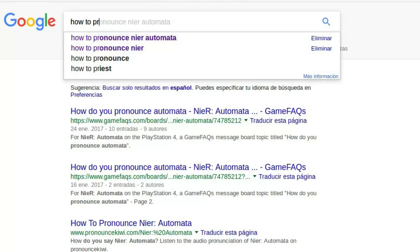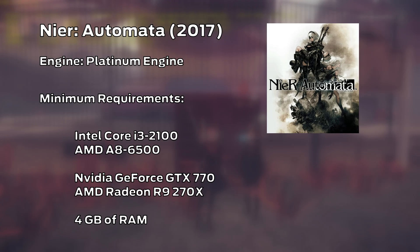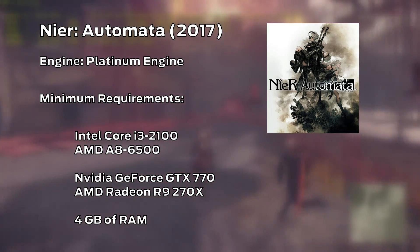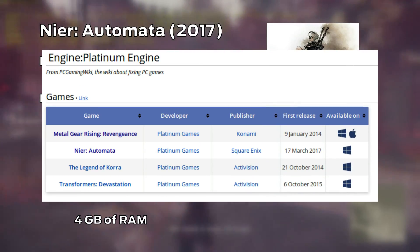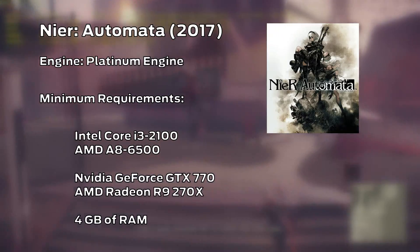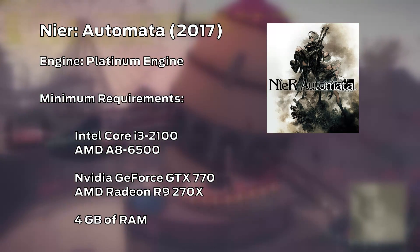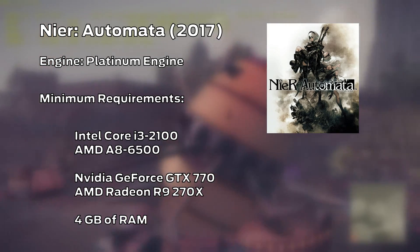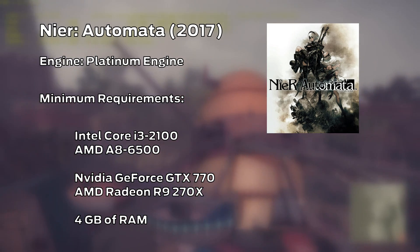Nier Automata is a recently released game running on the Platinum engine, the same engine used on most games developed by Platinum. It is also one of those engines that have no user-readable configuration files. While in the CPU department I saw the game performing the same with an i5-750 or an Intel Celeron G1840, the real bottleneck is the GPU, with the game requiring a GTX 770.